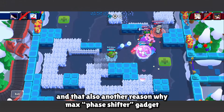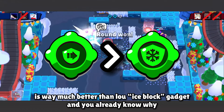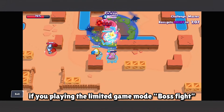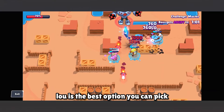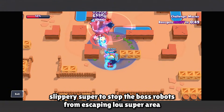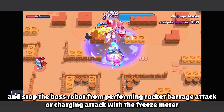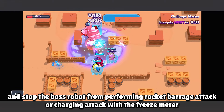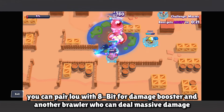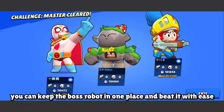That's another reason why Max's Phase Shifter gadget is much better than Low's Ice Block gadget. And the final tip: if you're playing the limited game mode Boss Fight, Low is the best option. His attack can stun the boss robot when the freeze meter is full, his slippery super stops the boss robot from escaping and prevents it from performing rocket barrages or charging attacks. You can pair Low with 8-Bit for a damage booster and another brawler who can deal massive damage to keep the boss robot in one place and beat it with ease.